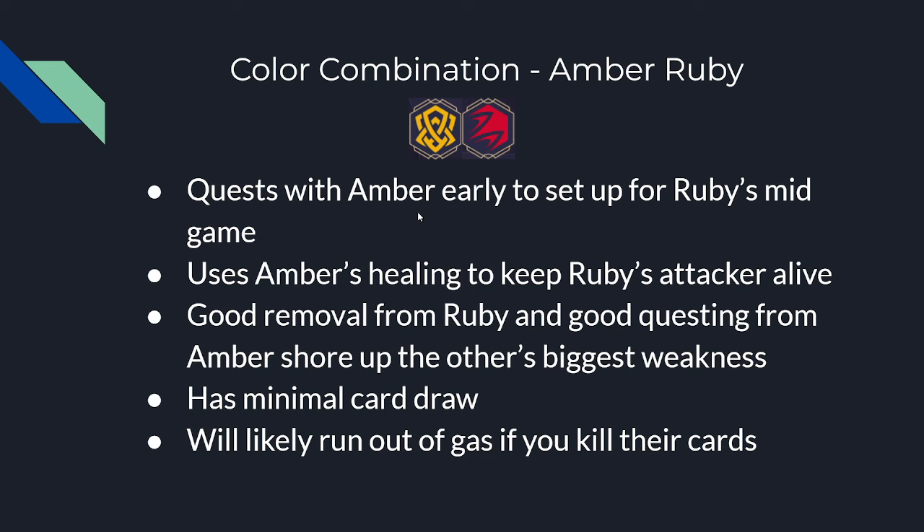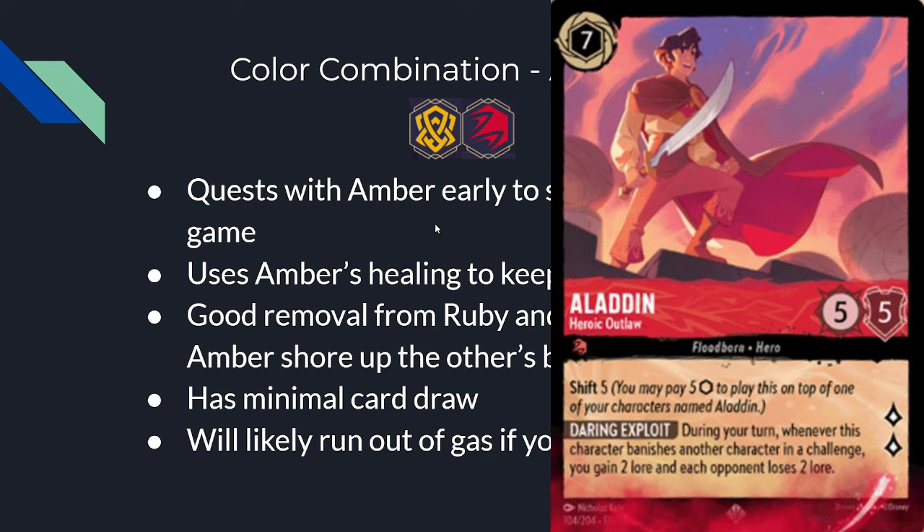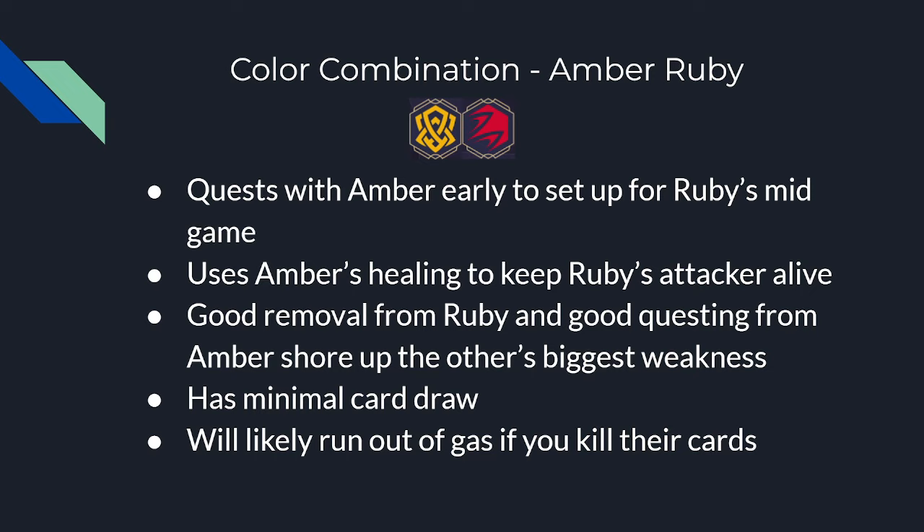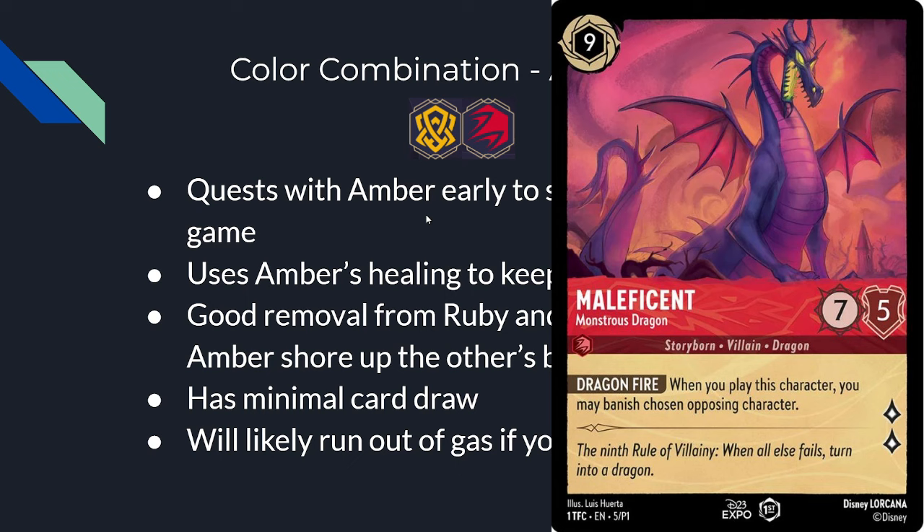Amber-Ruby quests with Amber early to set up for Ruby's mid game. They use Amber's healing to keep Ruby's attackers — like the 7-mana Aladdin or 5-mana Mulan — alive and attacking often. They have really good removal from Ruby and good questing from Amber, which shores up each deck's biggest weakness: Amber has no removal and Ruby has no questing. These decks complement each other very well. However, card draw is almost exclusively from Rapunzel, which is currently very expensive. They will likely run out of gas if you kill all their cards.